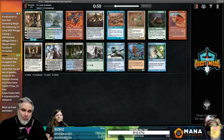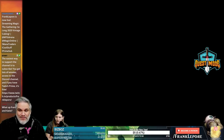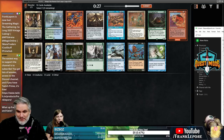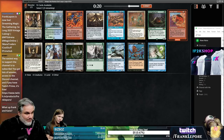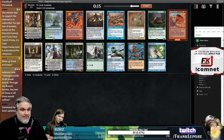We have a stipulation — from Unforgiven: Draft Sneak Attack, Through the Breach, or Eureka. Any two of these or all three would suffice. Taking the Sneak Attack might be the best bet for that. Let's go take Sneak Attack.